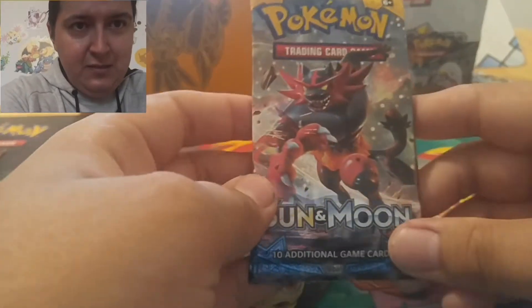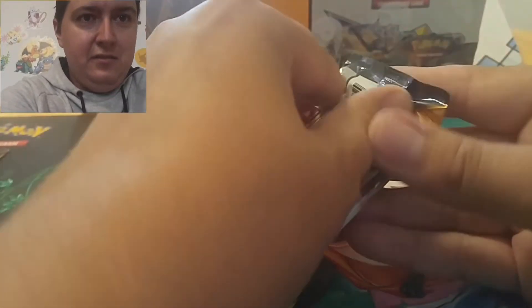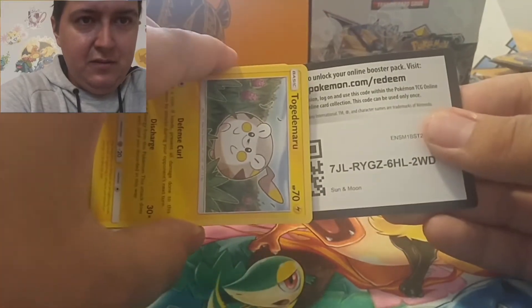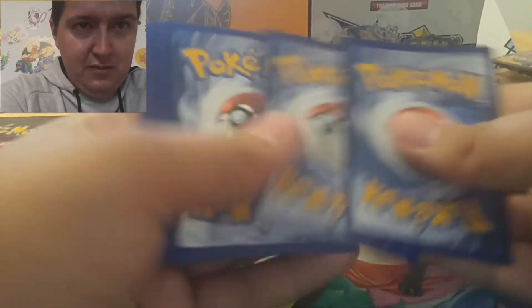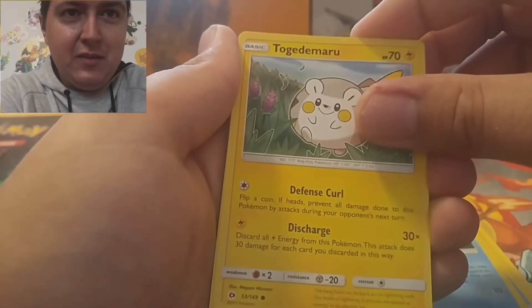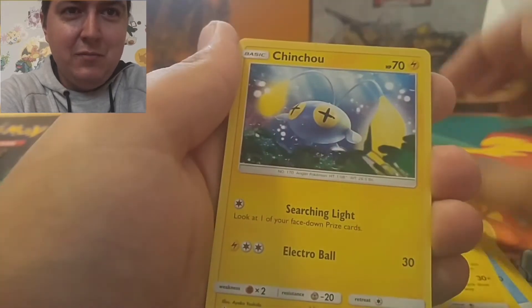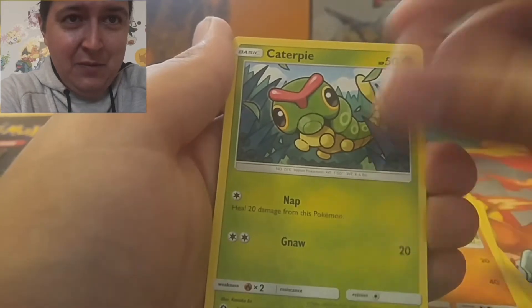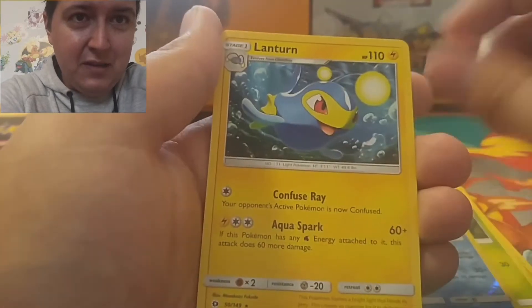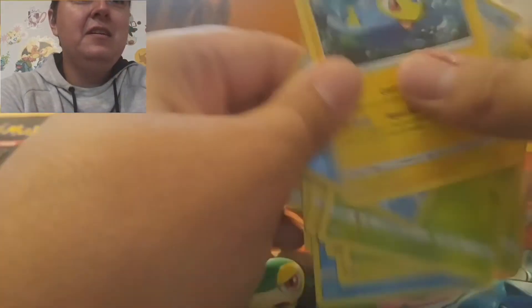So the first pack we got is Sun and Moon base set. I've opened a lot of these and I've had lots of good luck with them. Let's hope the luck continues. We got Talonflame, rare candy, Wishiwashi, Tapu Koko, Tapu Fini — my wife could say those a lot better — Chinchou, Caterpie, Paras, and this porcupine. Nothing great in that one.